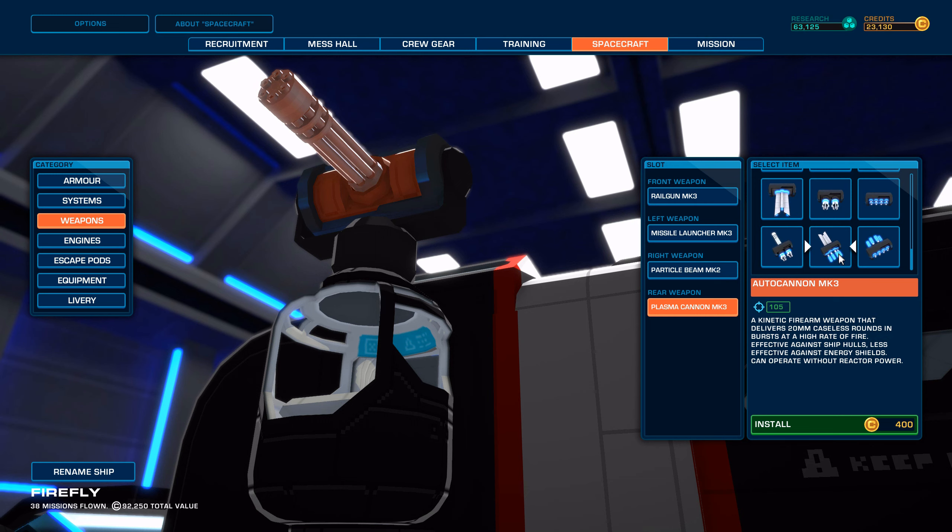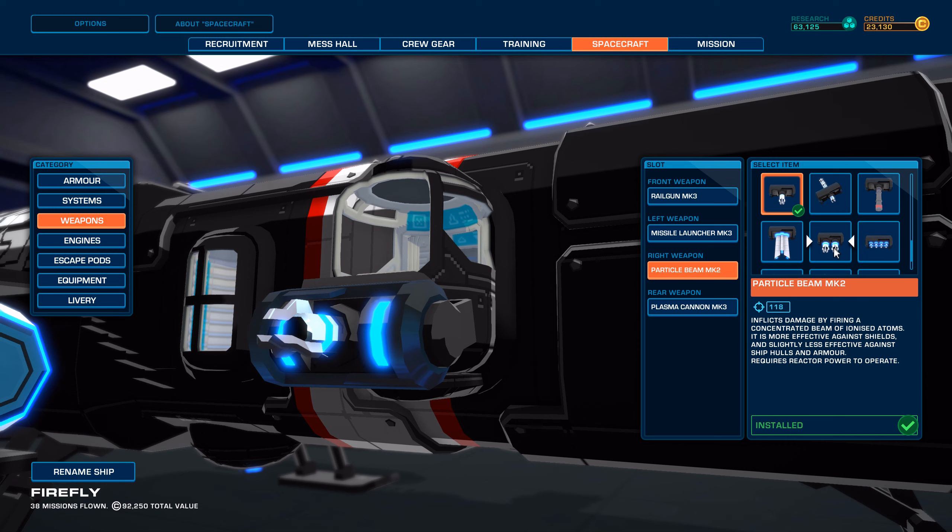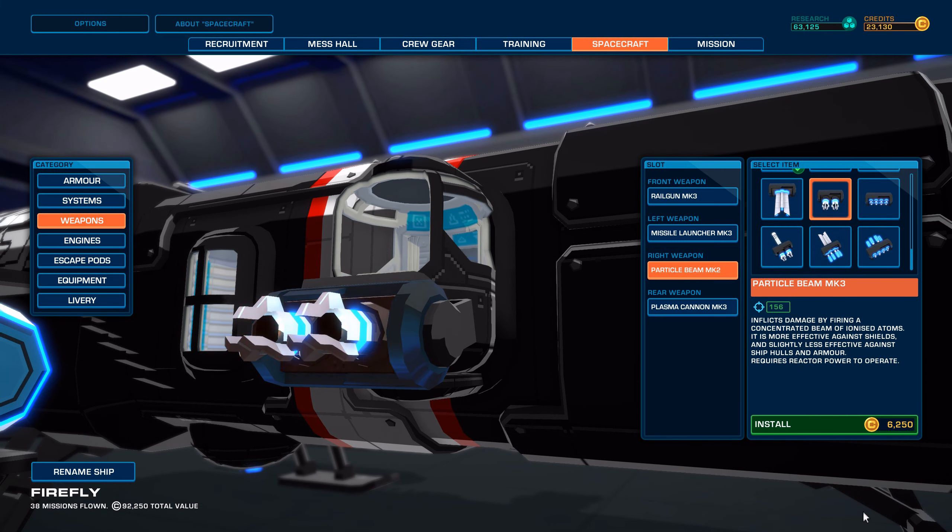It would be nice to get a Mark IV, or get something like this, but of course you have to switch around. Switcheroo. A Particle Beam Mark II. So we've got energy, energy, kinetic, kinetic. More effective against shields. You know what? We're going to do it, just because we already have it. We're going to do it for now.